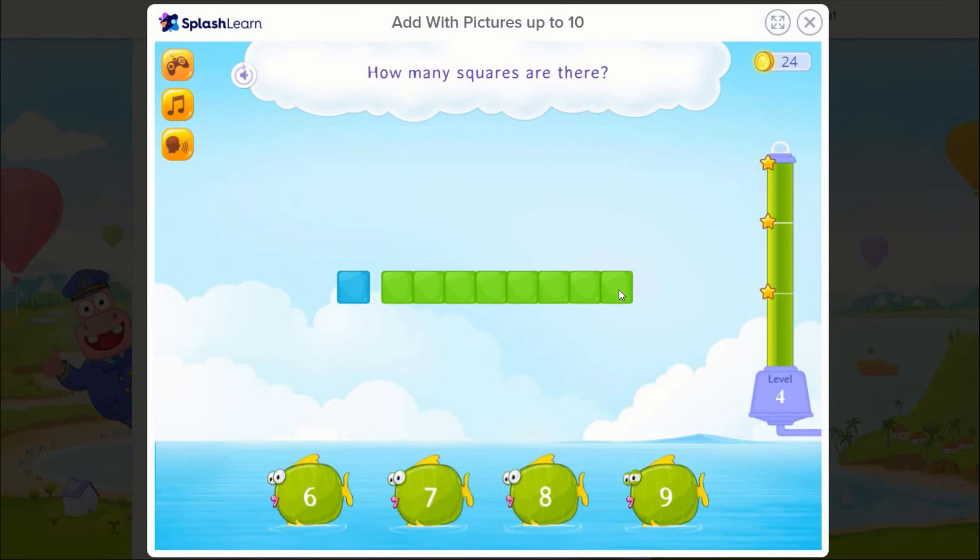How many squares are there? 1, 2, 4, 5, 6, 7, 8, 9.